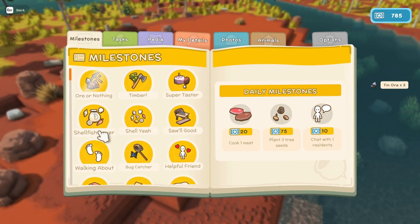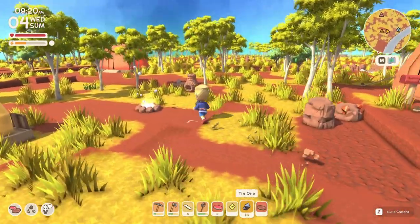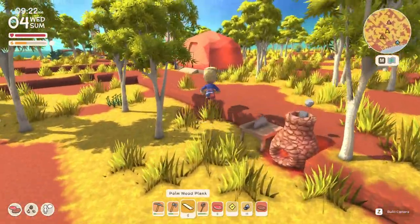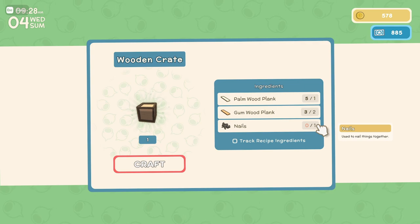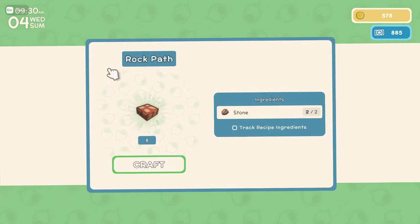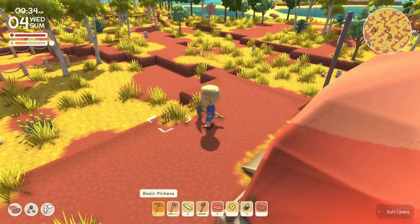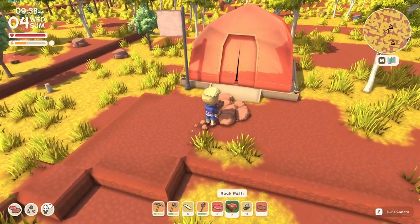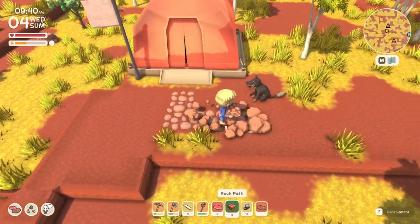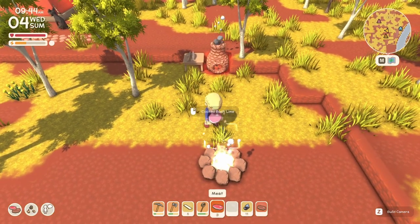We got 100 permit points. Back at base camp, let's cook up some tin and see what else we can craft. Wooden torch - that's for nighttime. Cooking table, crafting table. If we get some extra nails we can build that. Rock path - kind of neat. We don't have any more stone but let's see what this looks like. Maybe we can get a nice little path going between our places.